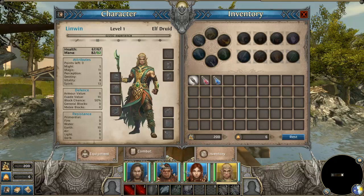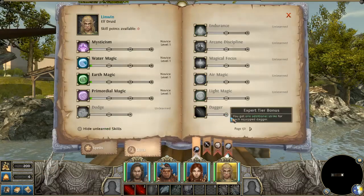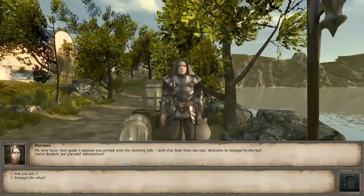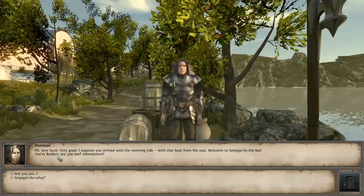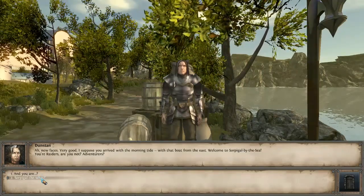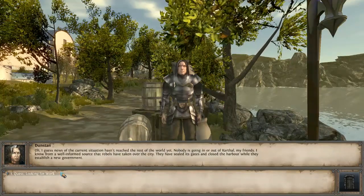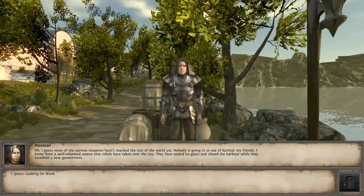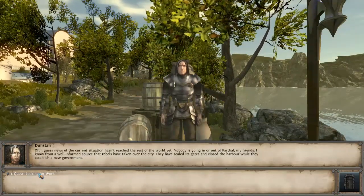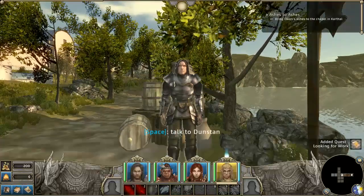Unfortunately this guy doesn't have any weapons at all, so the first time I level him I'm going to have to try to get a weapon skill so he'll have a stick to hit somebody with instead of just standing around looking dumb when he runs out of mana. An NPC greets us and welcomes us to Sorpigal-by-the-Sea — apparently nobody's going in or out of Carthal. I'm bored already. My sentiments exactly.